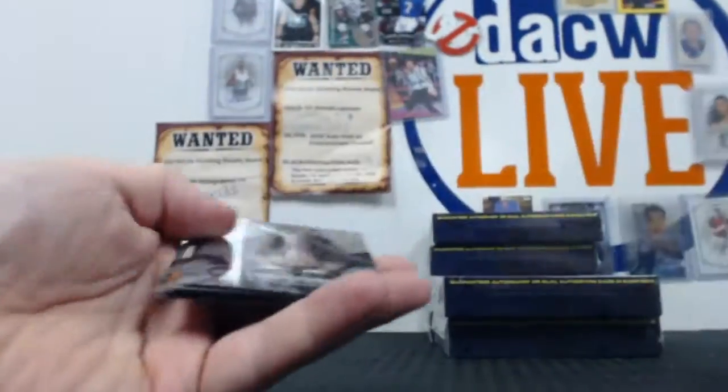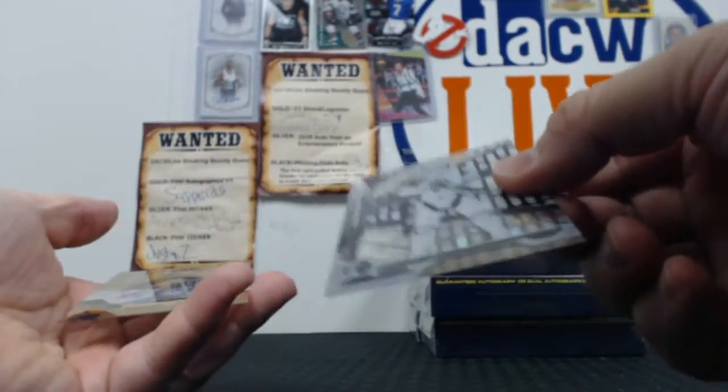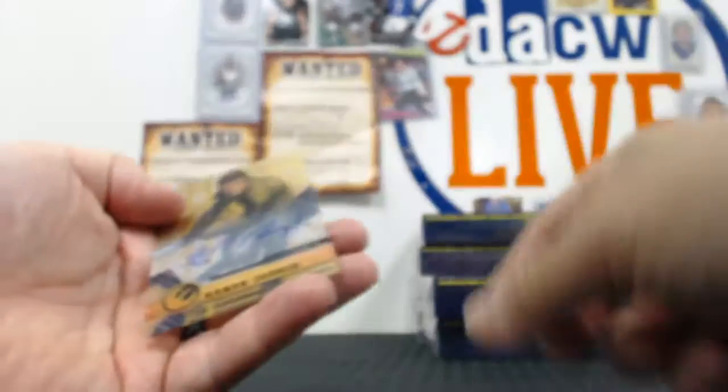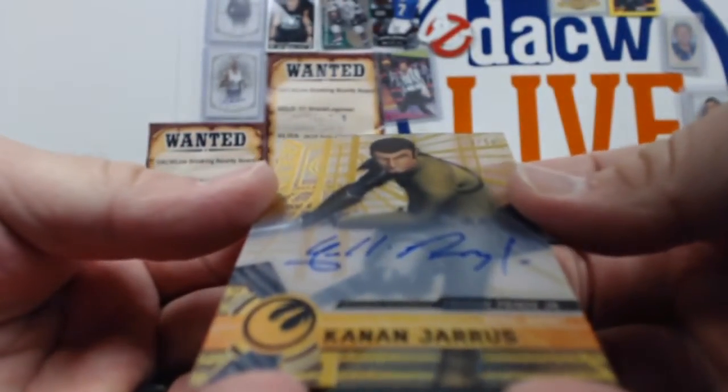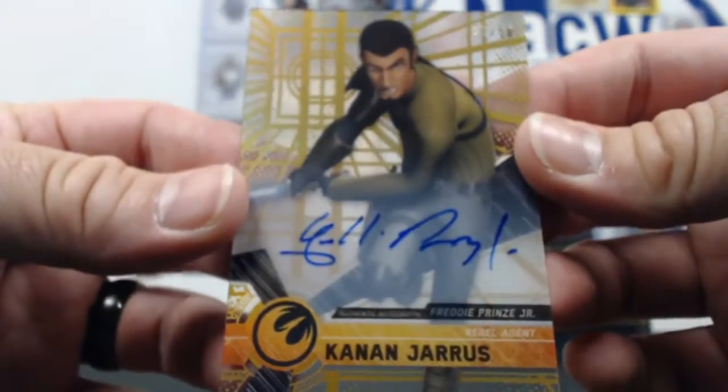And the non-sport portion of the break — what I'm looking forward to. I like soccer, but non-sport is always so much fun. First Order Stormtrooper out of 50. And a Kanan Jarrus. How about a Freddie Prinze Jr. auto? That's awesome — out of 50. Freddie Prinze Jr. A little jealous. Played Fred in the Scooby-Doo movie. Was also on a great TV show with Brian Austin Green. Classic auto right there.